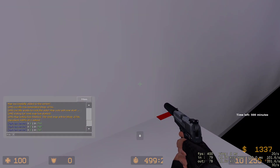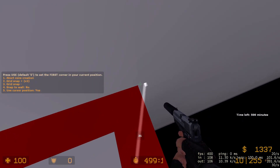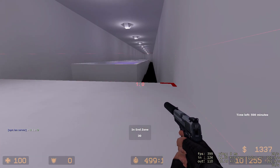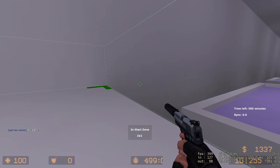Do the same thing at the end zone, but pick 'end zone' in the menu. Place the first corner, then the second corner, and that's it — you're done zoning the map. Now you can just play like normal.